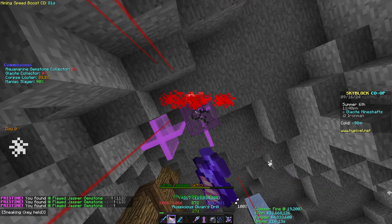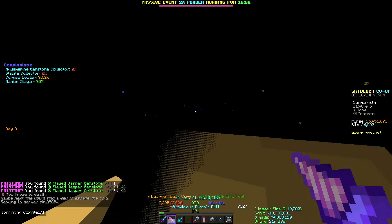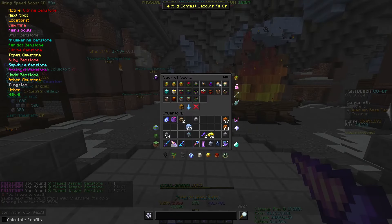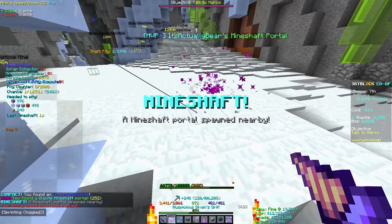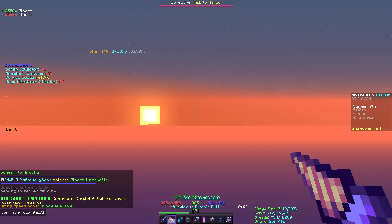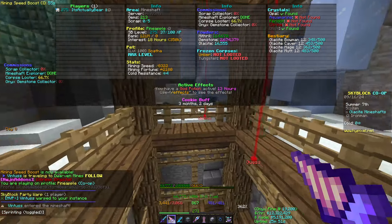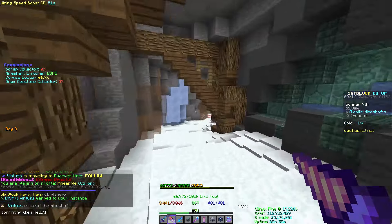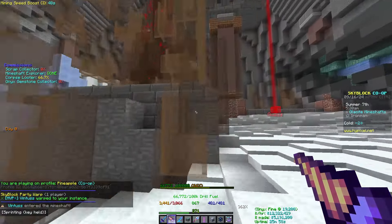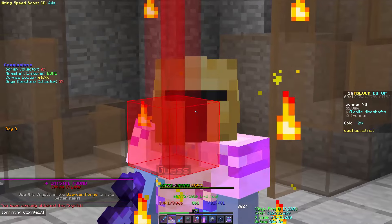Alright, we are going to lose this in just a minute. From that we gain — three flawless jaspers, not too bad. Citrine crystal! I'll take a crystal — I don't think I have this crystal. Let's go check... okay, I don't have it — perfect, new crystal unlocked!